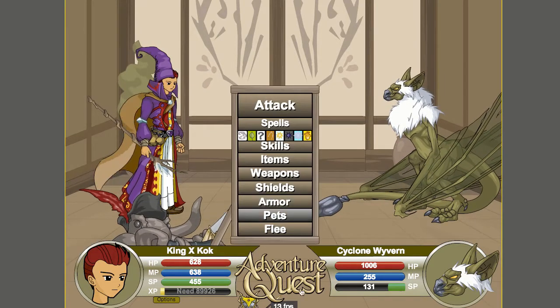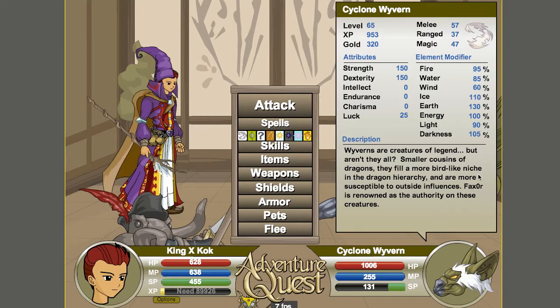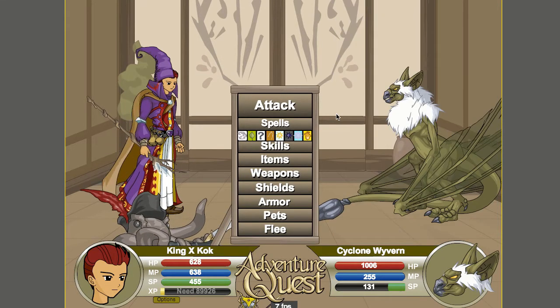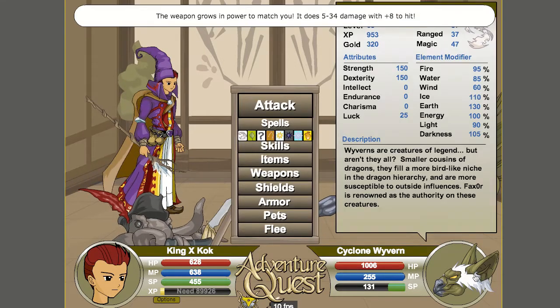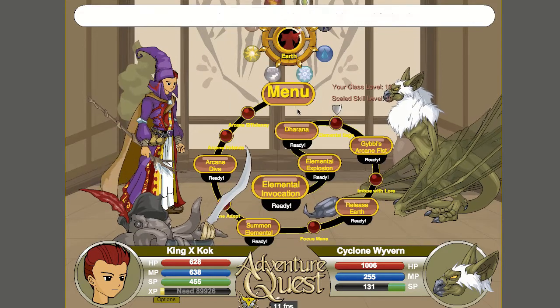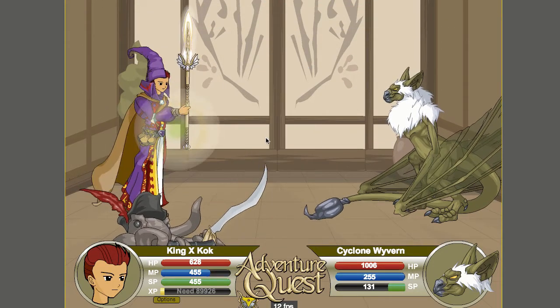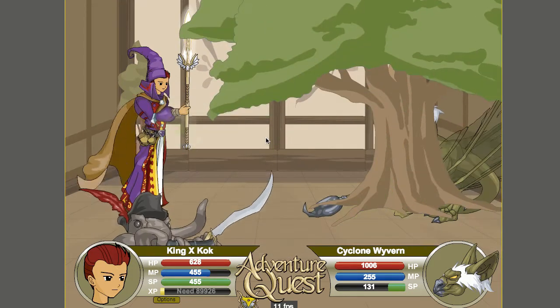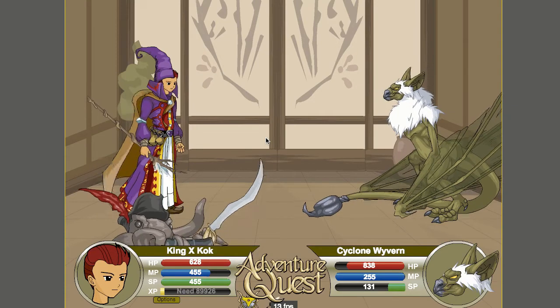We've got a Cyclone Wyvern here. It's earth type with high melee resistance, but fortunately the Spear of Law is ranged. Let's stay with this robe and just Earth Rage it. As I said guys, I'm just gonna main with the General's Robe - it does so much damage.